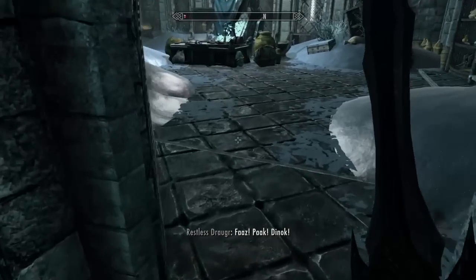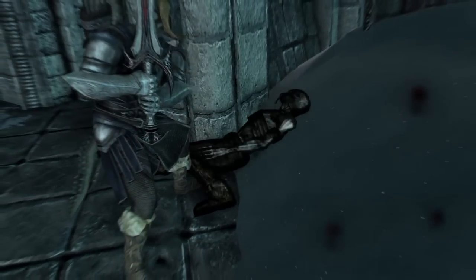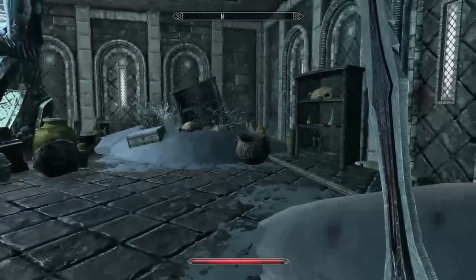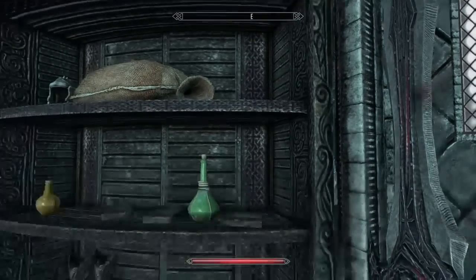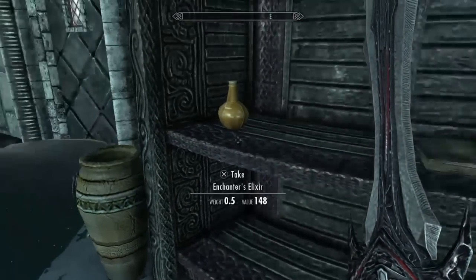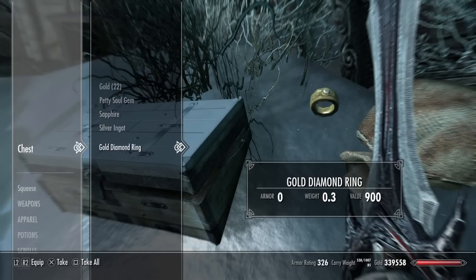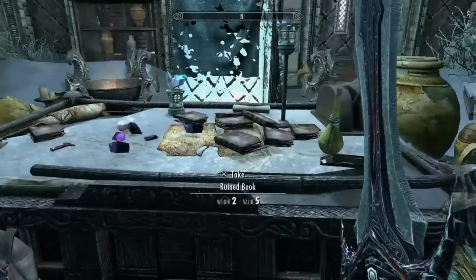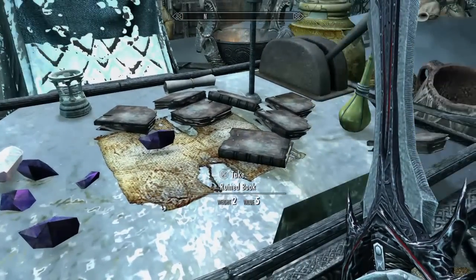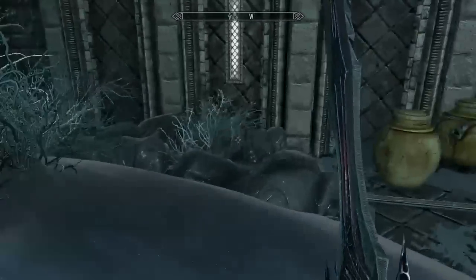I'm wearing my ebony armor again so all that stuff turns black. We've got some more potions here. Look at these things strewn around all over the place — soul gems, potions, ebony boots, more potions. We've got some chests here — take all that. Soul gem fragments, actual soul gems, books, an elixir of strength. You want to hit this lever here because that's going to open the passage down the other hallway for us.